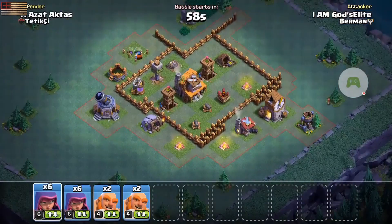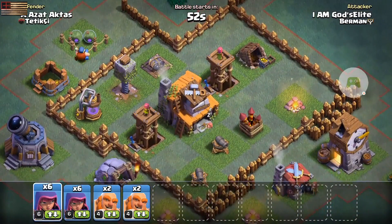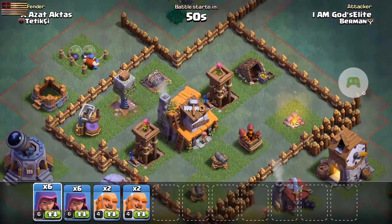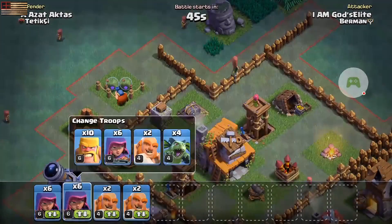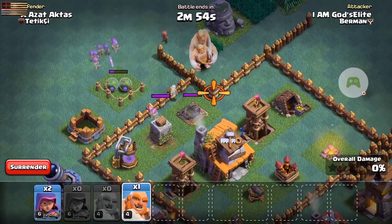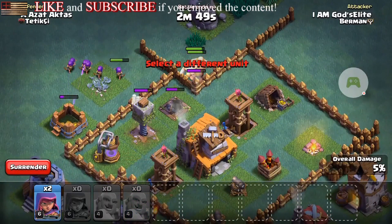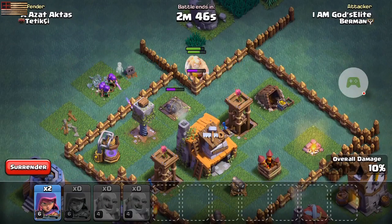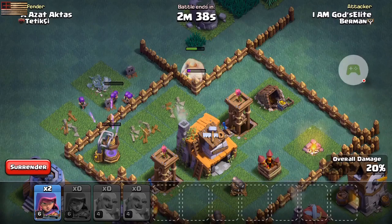Let's try a live battle. I usually just try to get 50% or at least one star. I want to take out that double cannon first but the stone is going to mess me up, so I'm going to deploy one archer here to test for bombs first. Then I'll put more out and send my giants in right here. We got a spring trap — that was dumb on my part — but we've got them focusing on the giants, so let's see if we can destroy this stone and the double cannon.